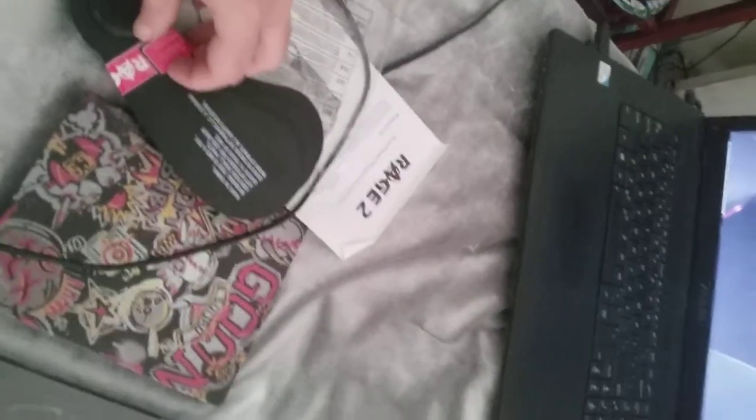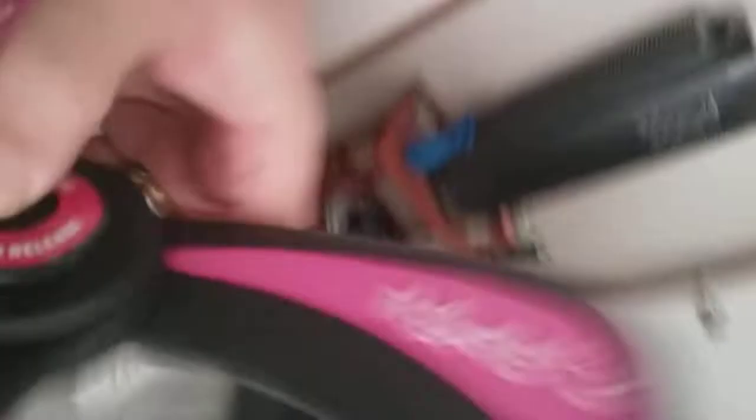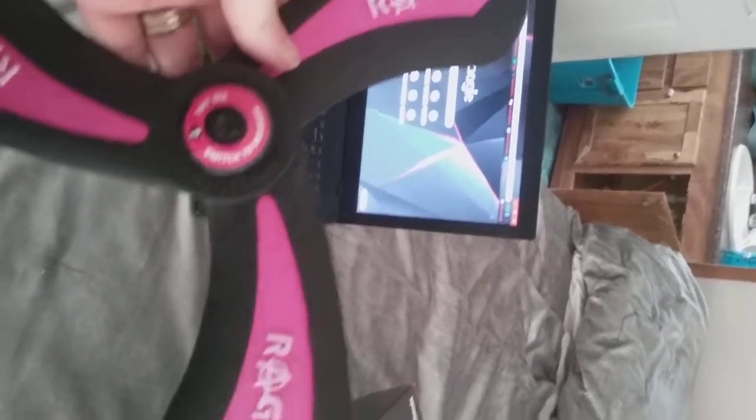I've been told to be very careful with the wing stick, because the guys at GameStop already had one opened and they were playing with it and they broke it already. So there's your wing stick — kind of looks like a fidget spinner. I can close it. Push the button and lock it — yeah, there we go, it's locked. And it pops open.